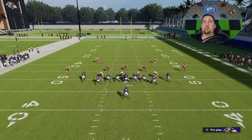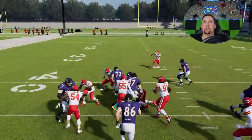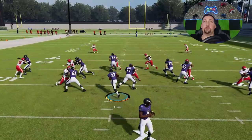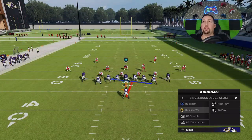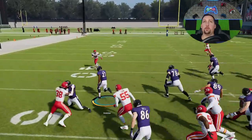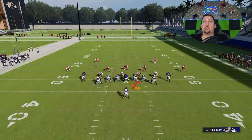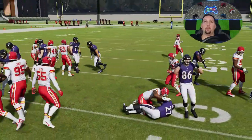The halfback zone weak is going to be best against cover twos, cover two man, and cover two zones — the safeties play back and give you a good opportunity to get to the next level. It's a very consistent inside run. All you have to do is run it to whatever side has the bigger gap or away from a superstar player. The halfback zone weak is a very easy play to diagnose — just a good inside run. Sometimes it's a good idea to motion across the tight end as well; it's a bit of a giveaway but it still helps. You can give yourself that extra blocker by going to the other side too.